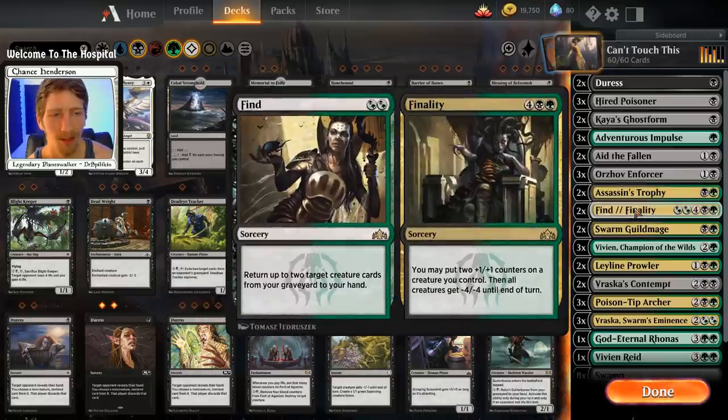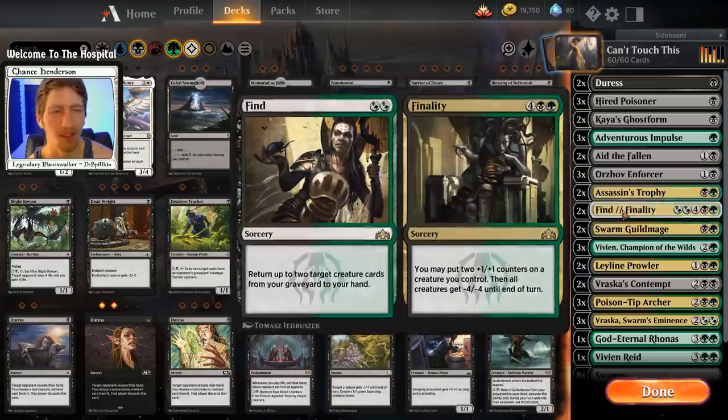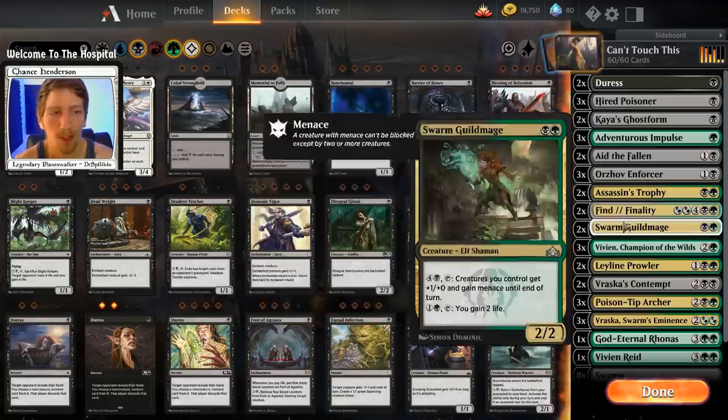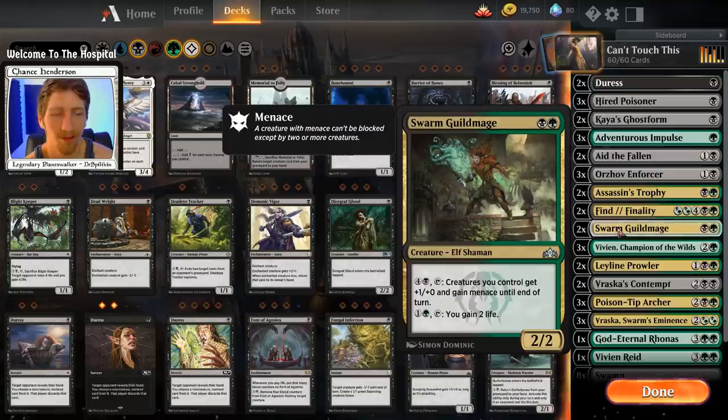We have two copies of Find//Finality — an excellent card, especially in this deck where we want to be trading our creatures away because they have deathtouch. We're often getting a mana advantage since opponents are trading away creatures they paid more than one or two mana for, while our Orzhov Enforcers and Hired Poisoners are very cheap and great at removing threats.